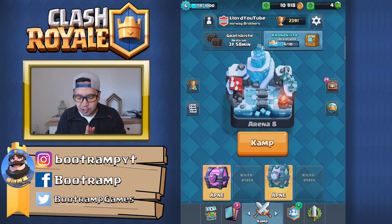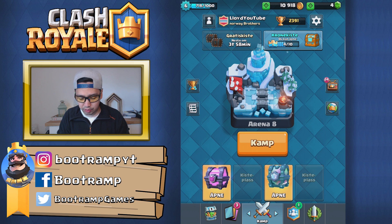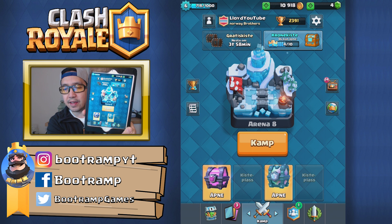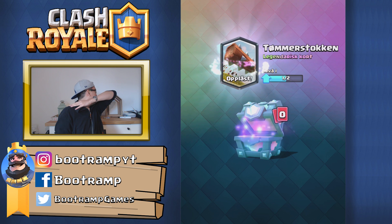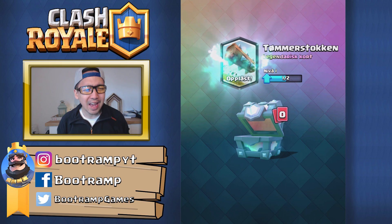Let's open up the legendary chest. Graveyard or lumberjack — if I get lava hound, that's really bad because I really can't use the lava hound. A level one lava hound is not gonna be helping that much. I really hope it's gonna be a miner or lumberjack, something tanky. Sparky is bad as well — I just want lumberjack or miner. I'm gonna be closing my eyes — this is all live, not pre-recorded. Opening in three seconds. Oh my god... please... tell me miner... or princess. The log. I got the log.